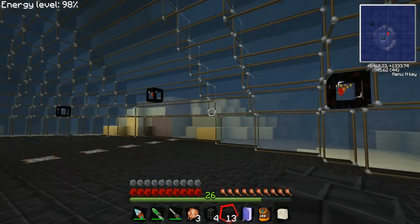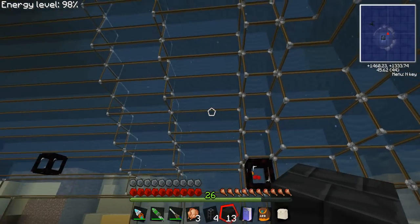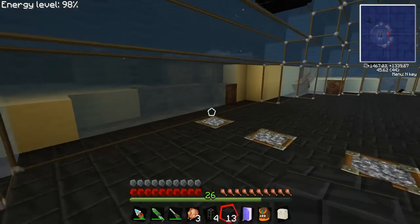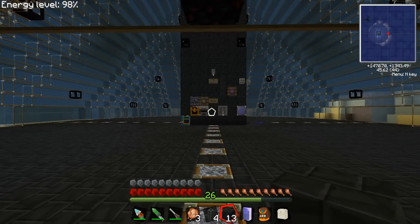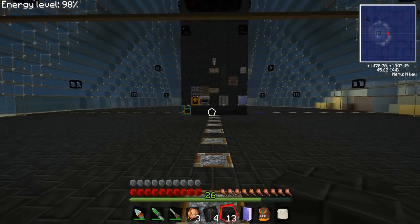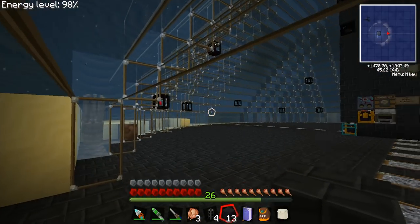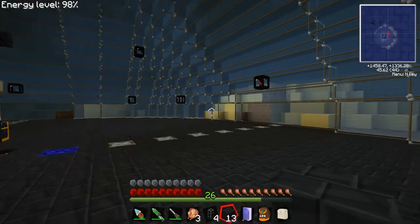This is my new underwater base. I picked a location that was kind of out in the middle of nowhere and created an underwater dome. The overall size of this is 41 blocks by 41. The reason I did 41 is because that one block is your center block, which makes it a lot easier when you're building the dome. So this is my new base of operations.